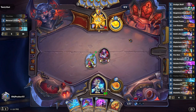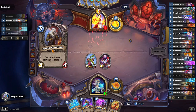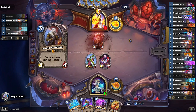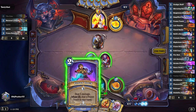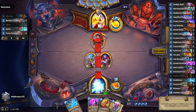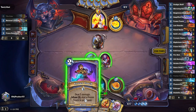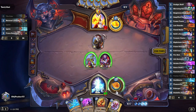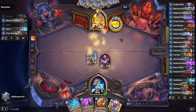Talon — that's a good pickup, because instead of spending turn five just pinging and passing, we'll get to develop our board state. He's going to have Prince Renethal at the very least, so that's something we can use our removal on. Frozen Touch is repeated burn in this matchup — I don't think that's going to be super necessary, and it also fills my mana to use it this turn to get rid of Renethal.